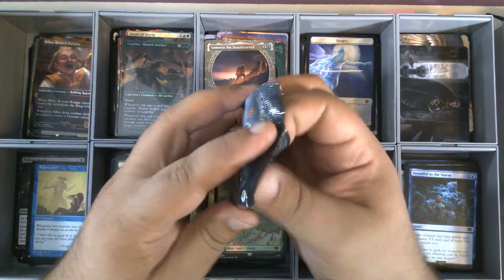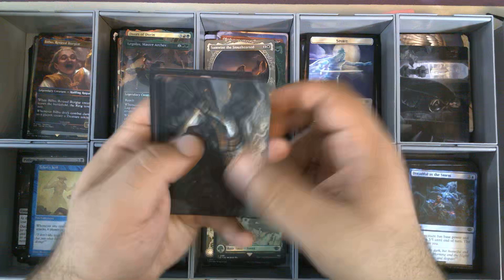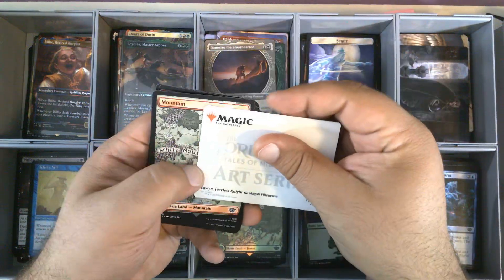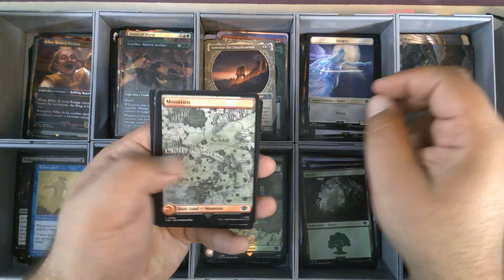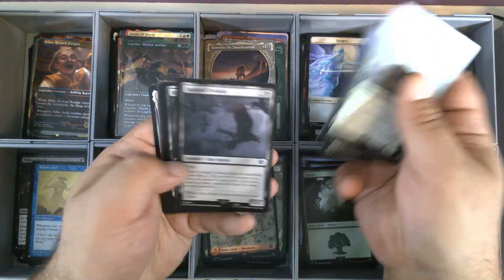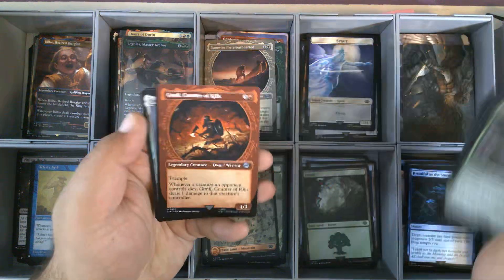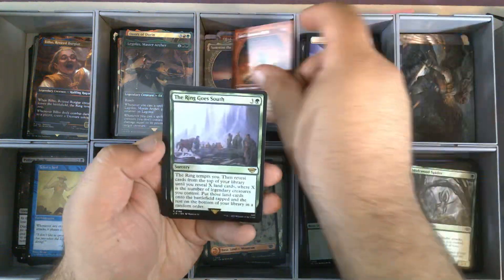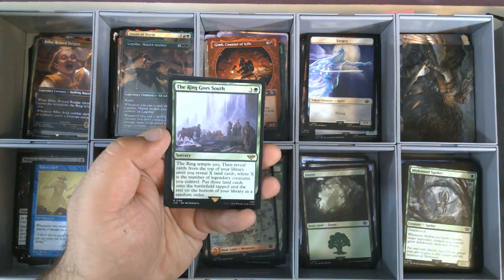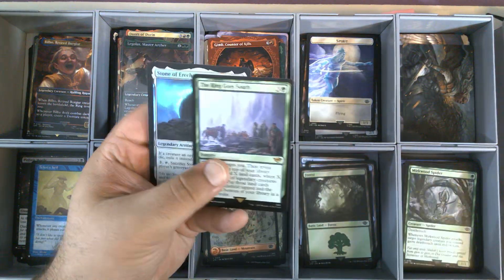Ouch. Pack number one. This is Eowyn, Fearless Knight, for our art card. Full art Mountain. This is our commons and uncommons. Gimli, Counter of Kills, for our ring frame. Then The Ring Goes South, 186. That is our fifth copy of The Ring Goes South.